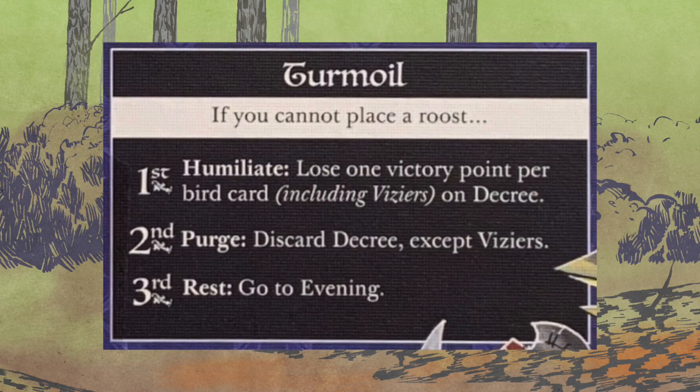Let's talk about turmoil. If you can't place a roost: first, humiliate — lose one victory point per bird card on the decree. Second, purge — discard the decree and accept the viziers. Third, rest — go to evening.